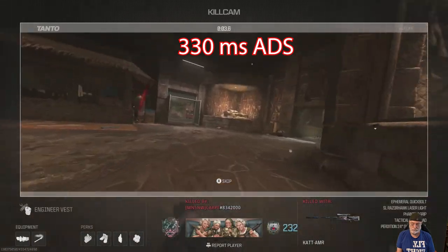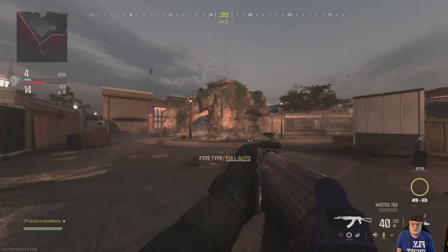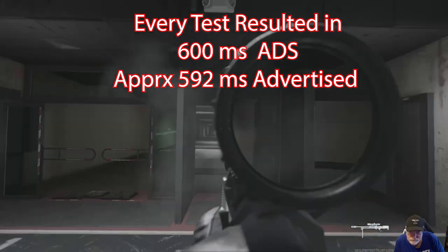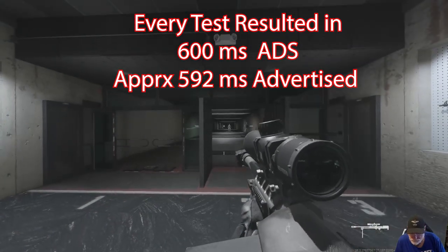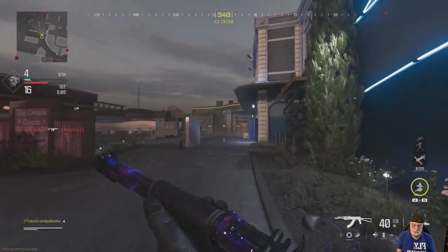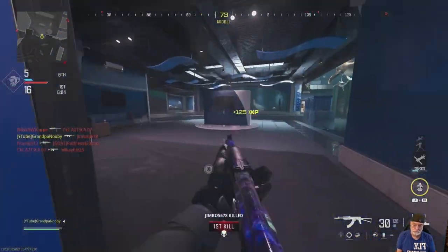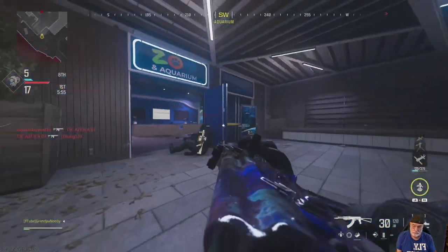So I tested a second clip and a third, and both tested out at 330 milliseconds. I went to the shooting range, kitted out a CAT AMR with the same loadout, and measured every time — about 10 tests. Every result was about 600 milliseconds, either 592 or 600. I want to be clear: I'm not accusing this guy of cheating.